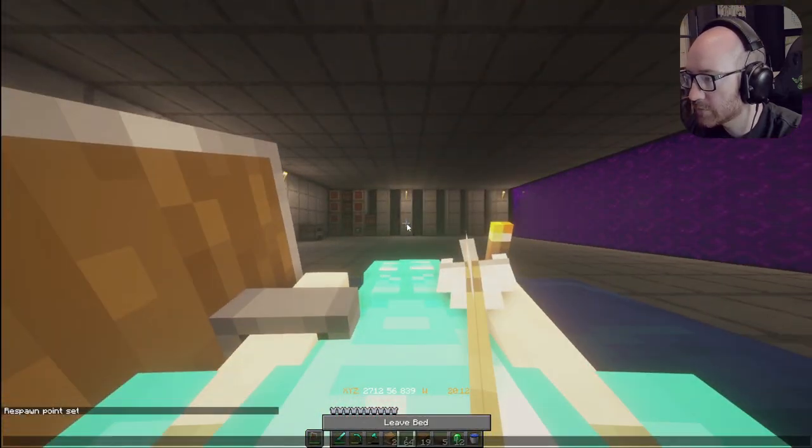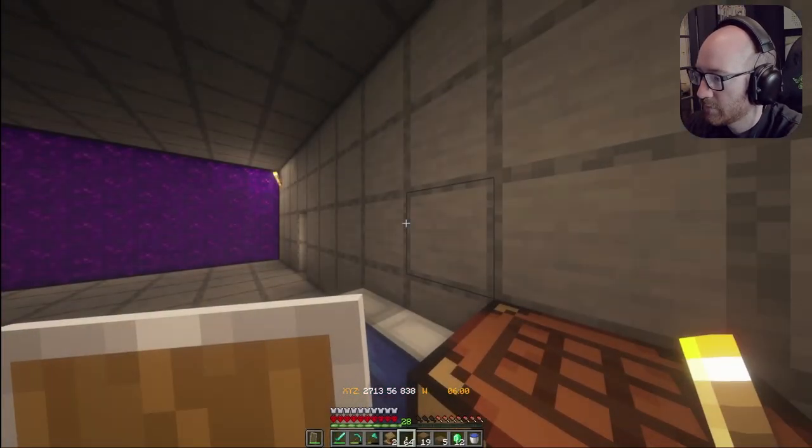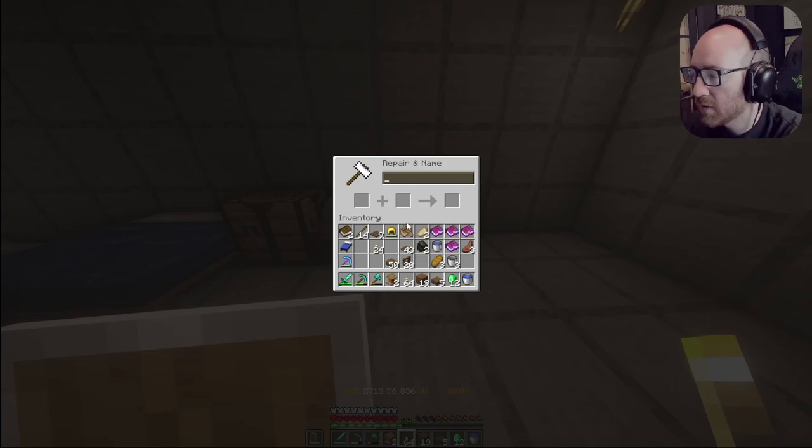Can we just sleep real quick? Hope no zombie men come through. I need to get to the other side of the Nether and make sure I block that off with some fences. Okay, so here we go — we're doing Protection 3 plus Protection 3, and that gives us Protection 4.